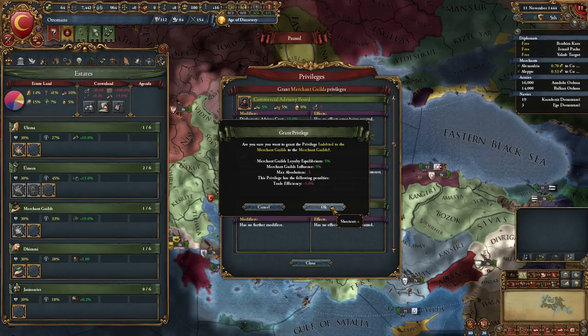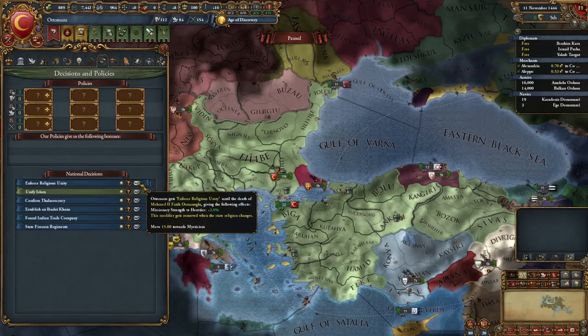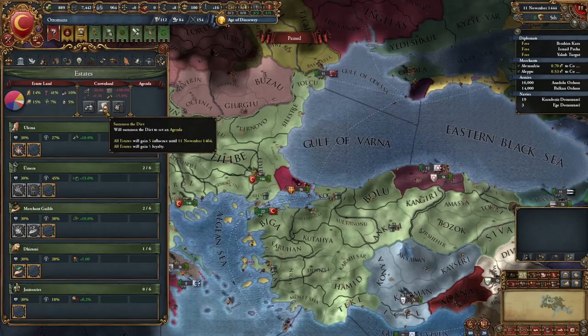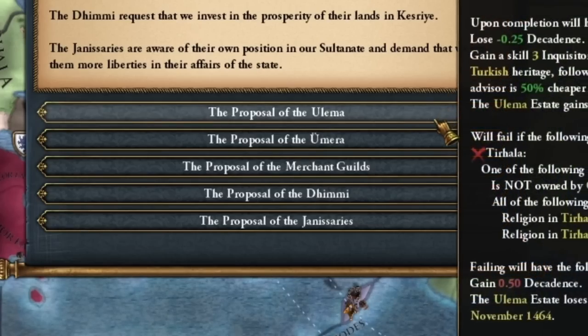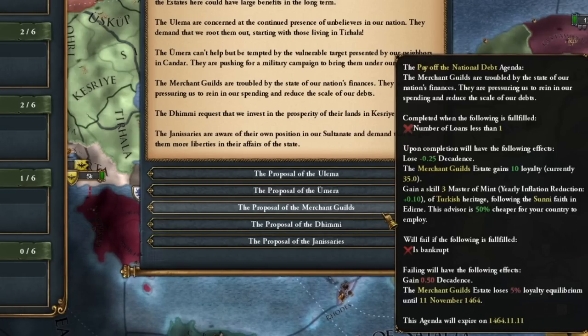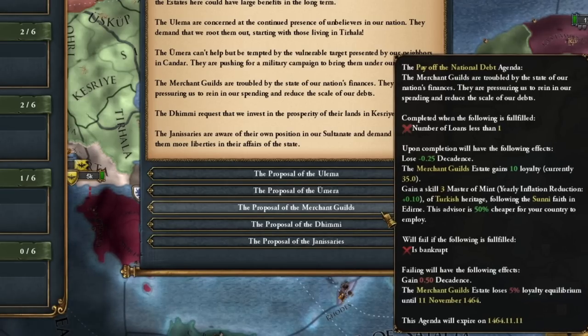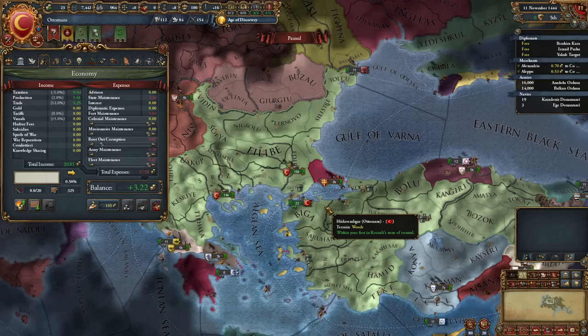I know I will need a lot of loans to start because I plan to fight wars hard. We take the loans, take all available national decisions, and now we take quests from estates. They work a little differently — we can choose from any estate. I found a cheaper administrative advisor, so I want to complete this mission as soon as possible.